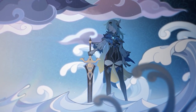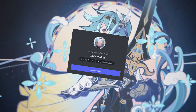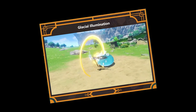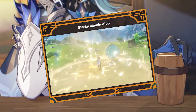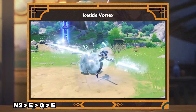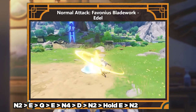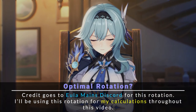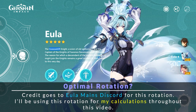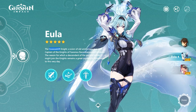This brings us to the next thing to talk about: what might be an optimal rotation for her? Over at the EULA mains Discord, there has been a lot of heated discussion over what the optimal rotation is. The goal of EULA's kit is to build up as many stacks as possible during her burst duration, while also applying her physical resistance shred. The current theorized optimal rotation is: N2, E, Q, E, N4, dash cancel, N2, Hold E, N2 — and then her burst should explode. This rotation should achieve 12 to 14 stacks for the Lightfall Sword. But keep in mind, without her being released yet, this is all just a theory — a Lightfall Sword theory.